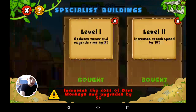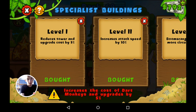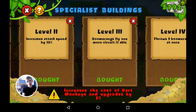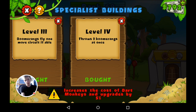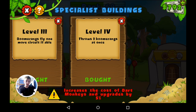These are the abilities: reduce tower and upgrade costs by 5% — not really great. Increases attack speed by 10% — okay I guess. Boomerangs fly once more and circuit if able. If you want to really make use of that you've got to get the multi-target one, which is the first one on the top. It throws two boomerangs at once, and I think that mixed with the other ability makes it uber powered.